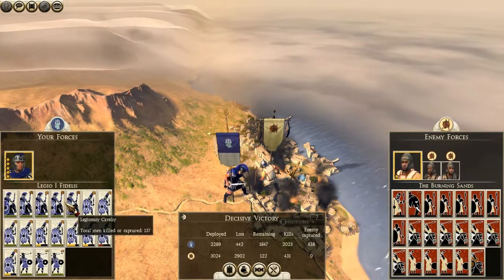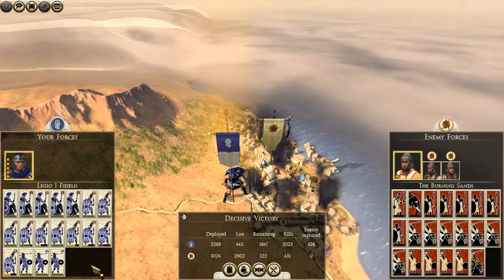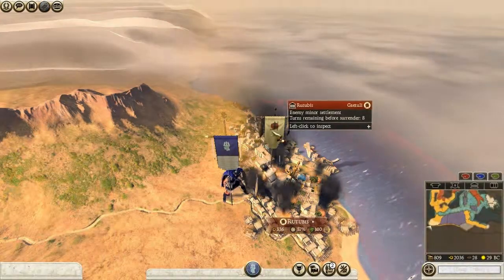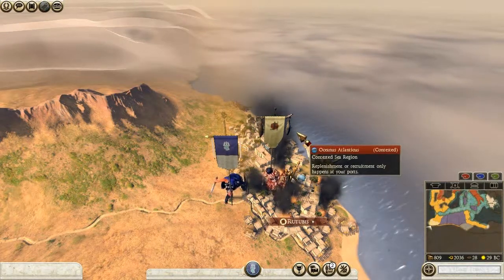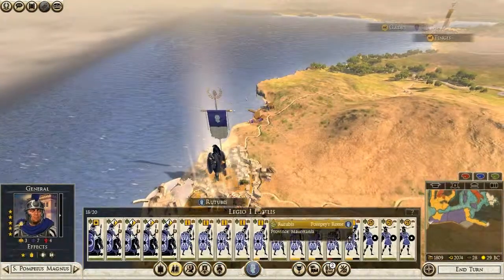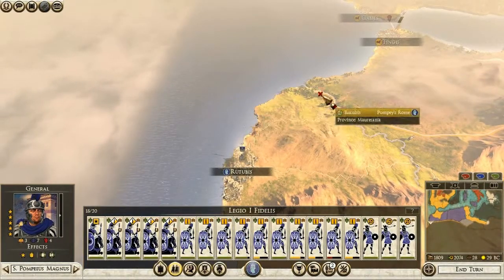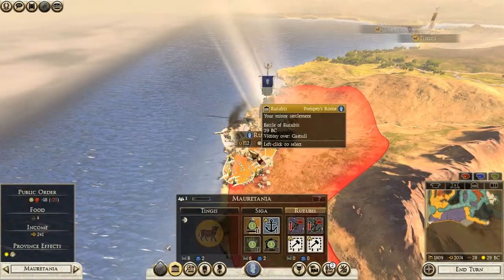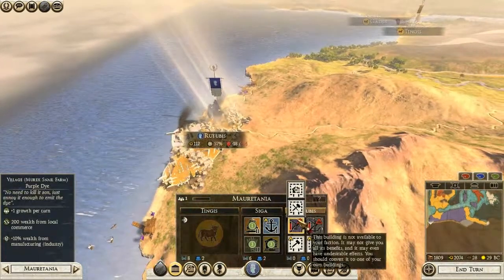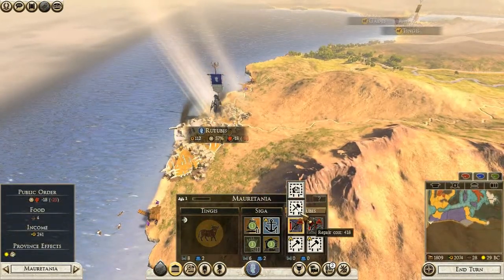Basically everyone got experience except for my skirmishers and some cavalry units that already had two experience. Adding a champion to your armies is so great. Currently in my Octavian campaign, Octavian's army has like two gold chevrons of experience - some of it through battle but not much. Ooh, what's this - Murex snail farm, purple dye. Money. Let's not convert that villa yet - I would prefer to have another building instead.